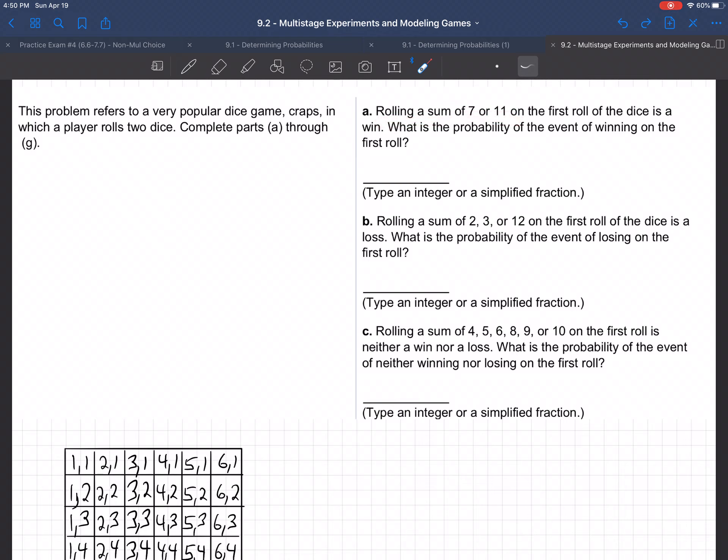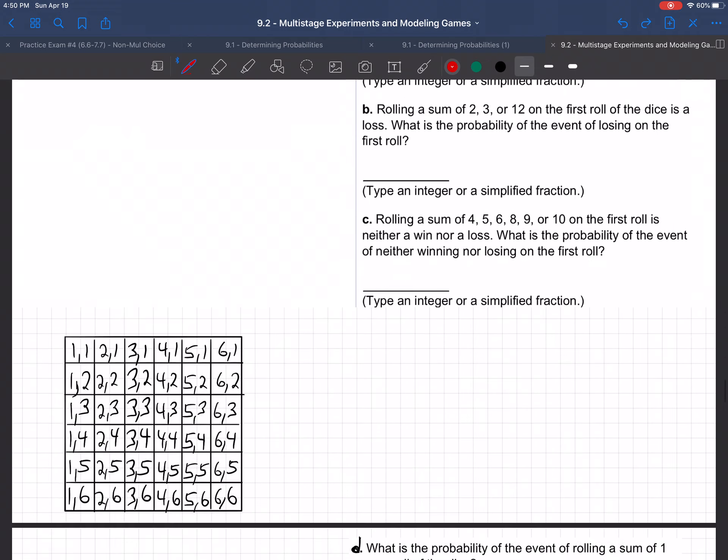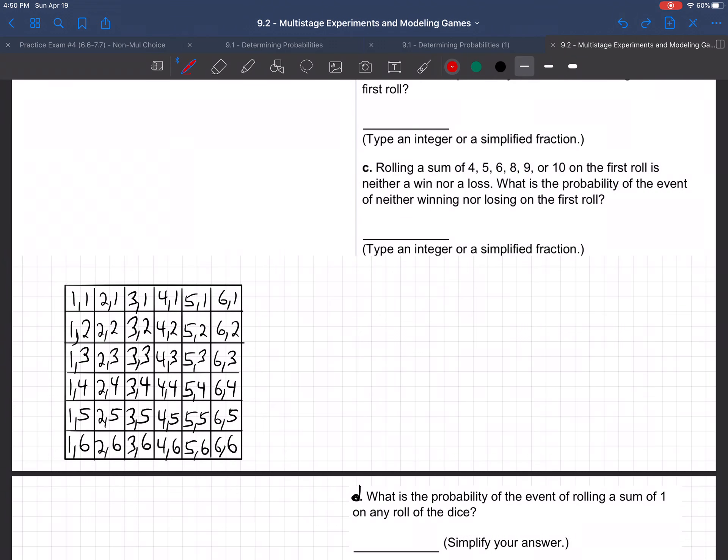What's the chance of that? To answer this and all the other questions in this problem, we're going to need to come down here. I've created a chart, a 6 by 6 array that shows all the things that can happen when you roll two dice.